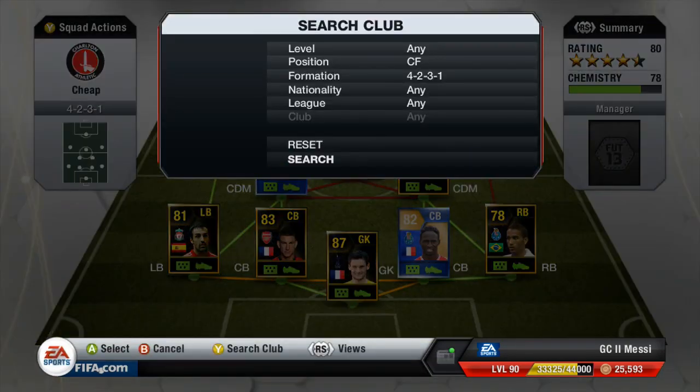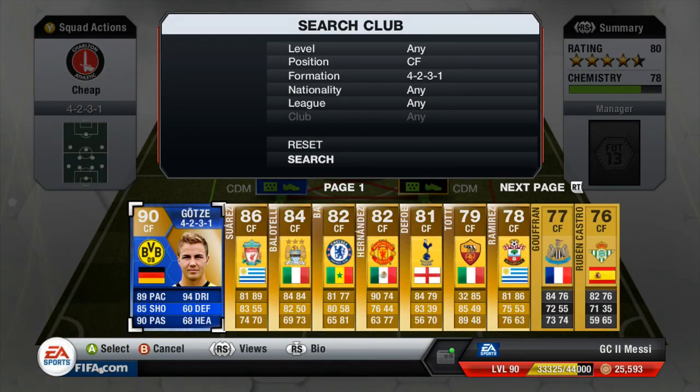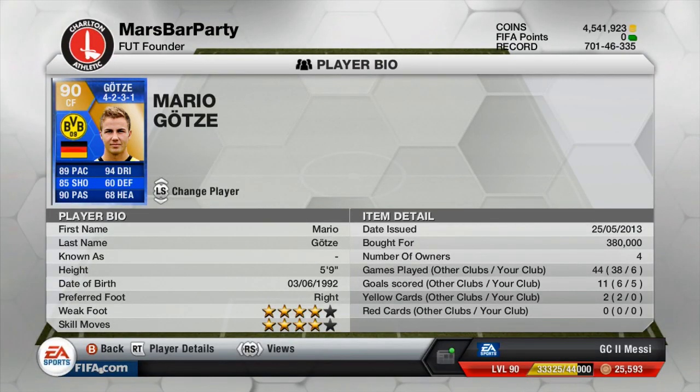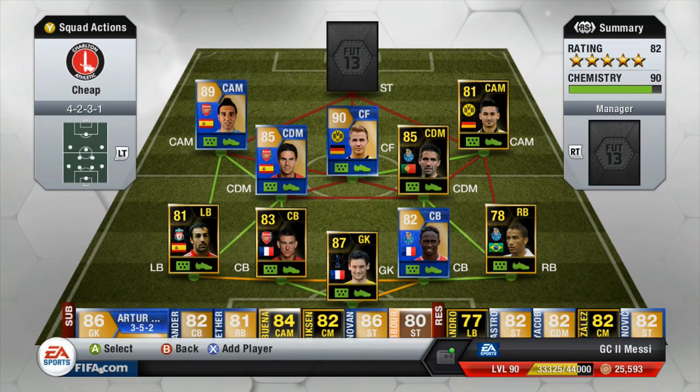The centre forward is going to be a blue card — that is 90-rated Mario Goetze. He's got very very good stats: 89 pace, 85 shooting, 90 passing, and 94 dribbling. Four-star skills, four-star weak foot, and for me he worked a treat in that centre forward role. He cost me 380,000 coins so he is quite pricey, but a very very good player and links straight with Gundogan.